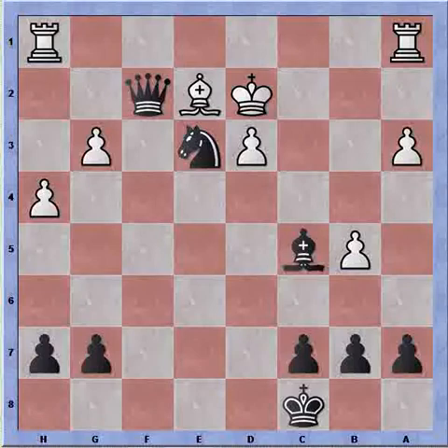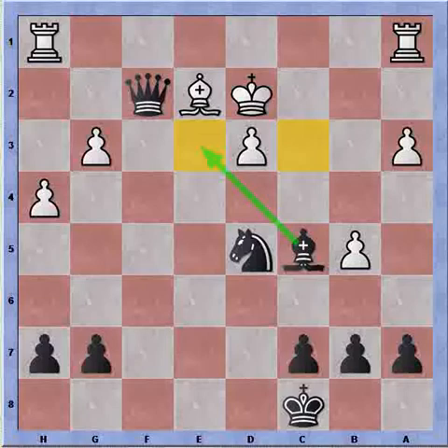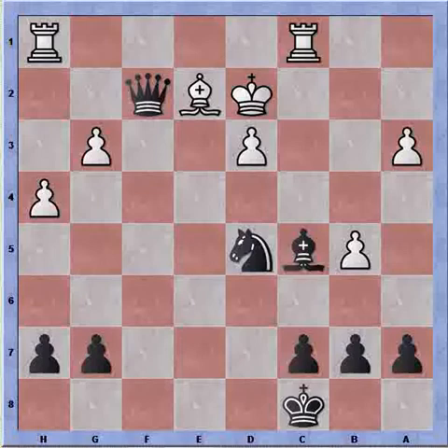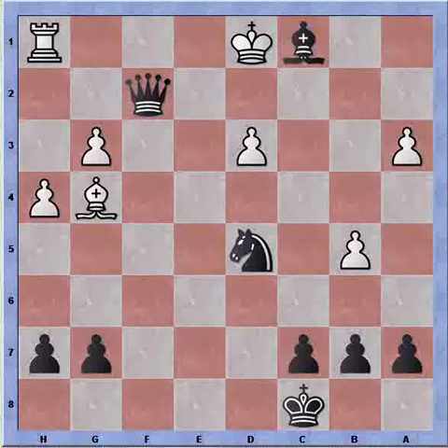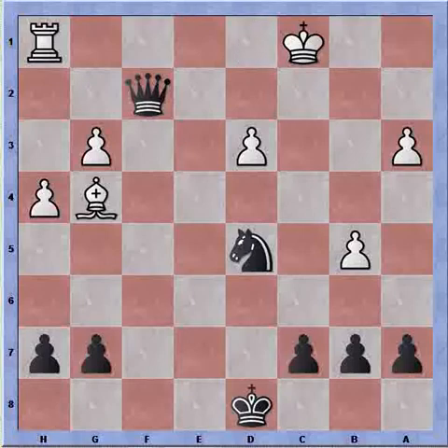Bishop to e2 to block the check. Knight to d5, covering escape squares on e3 and c3, and also looking to replace the knight with the bishop — with bishop to e3 check — which will allow perhaps a free piece. Rook to c1 attacking the bishop, check, king goes to d1, bishop takes rook, bishop to g4 check, king moves, king grabs the bishop, and at this point White decided to resign.